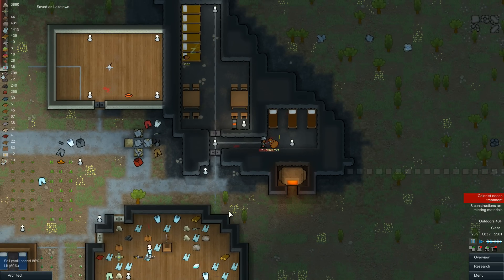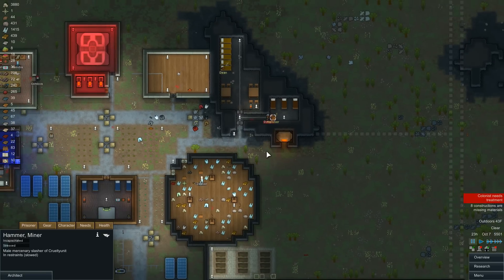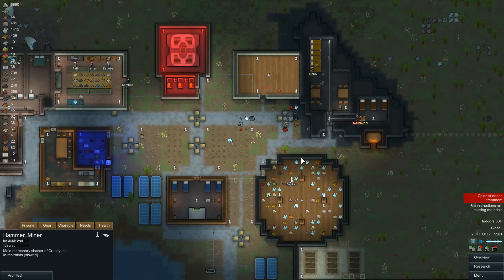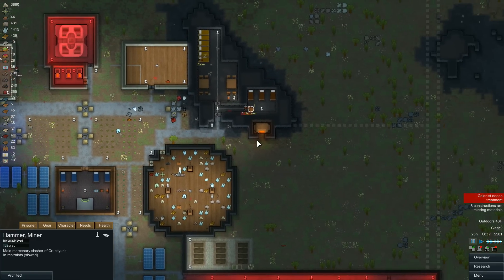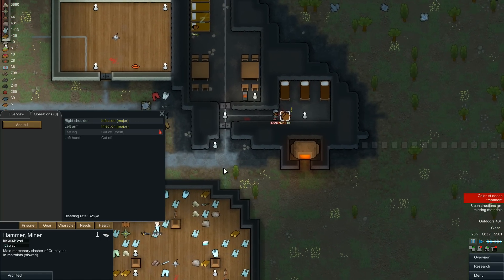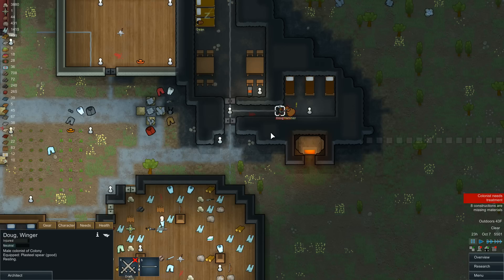What's up guys, welcome back to Lake Town. In this episode, Doug decided to cut off Hammer's leg because he was tired of him trying to escape. Hammer's been attacking the door multiple times. Every time I send Doug over with his spear he stops him. This time Doug decided he's had enough of Hammer's shenanigans and just flat out cut off his leg. So Hammer will not be attacking the door anymore and Doug can go nap.